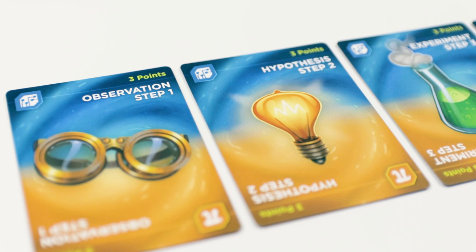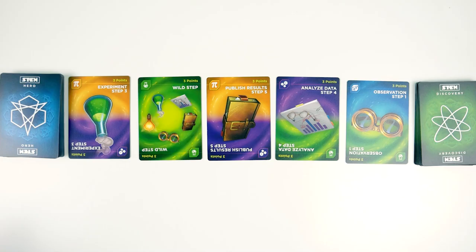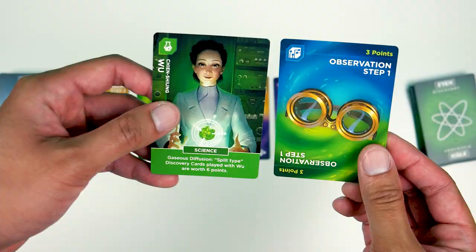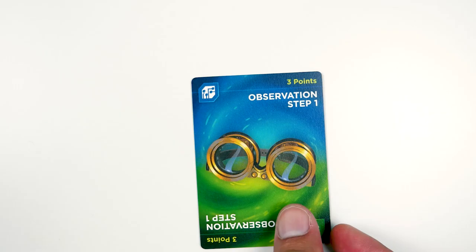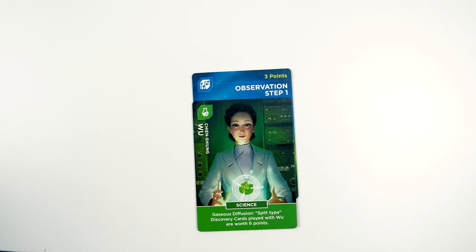On your turn you have 3 possible actions. The first is: if you have a matching color or type of hero and discovery card — like a science hero to a science discovery, where the 2 colors count for green or blue — then you can activate your hero card. Place your hero on top of the discovery card next to you. Right after, you can play 1 item or 1 location card on the discovery card you're gaining. You can only gain 1 discovery card per turn.